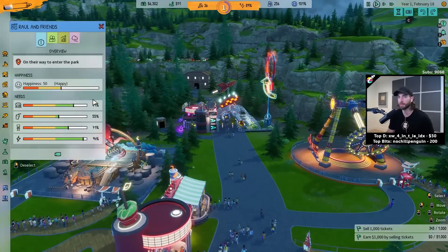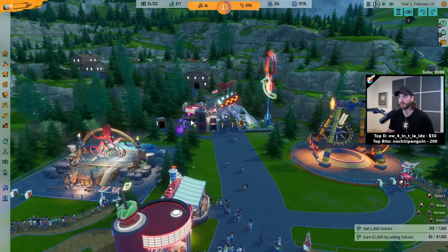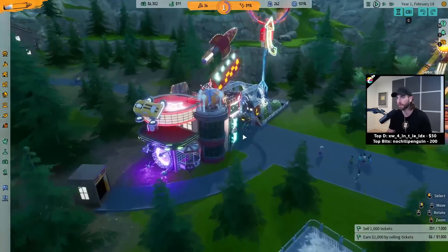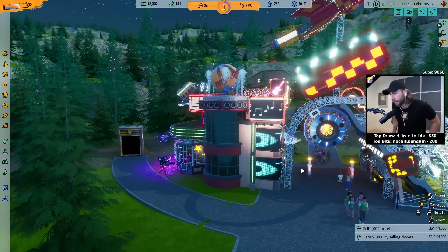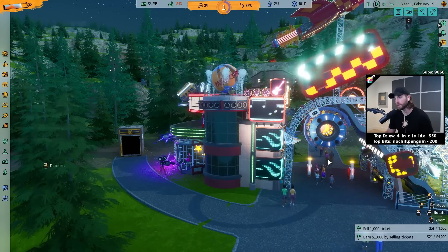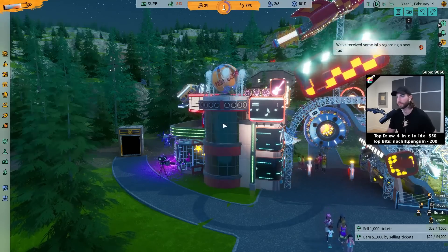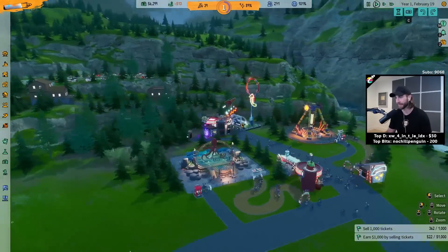I think we can probably charge to get people into the park now. Might be risky. Let's just do $3 — any little bit will help. We'll just have to make sure people aren't stopping and turning back. I mean, two flat rides, I would pay $3 for that. Now, are they going to come in the park? They turned around. Entrance fee is too high. Okay, let's just not even do an entrance fee. Looks like people don't want to pay $3 for my shit park, which I don't blame them. But I mean, I wish they would.